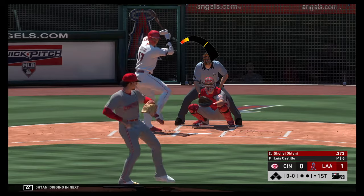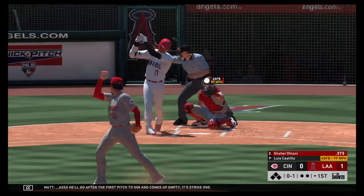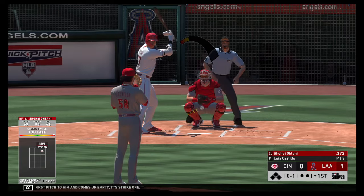Here's a fly ball, well hit, going back is the right fielder — gone. Shohei Ohtani digging in next, and he'll go after the first pitch to him and comes up empty. It's strike one.